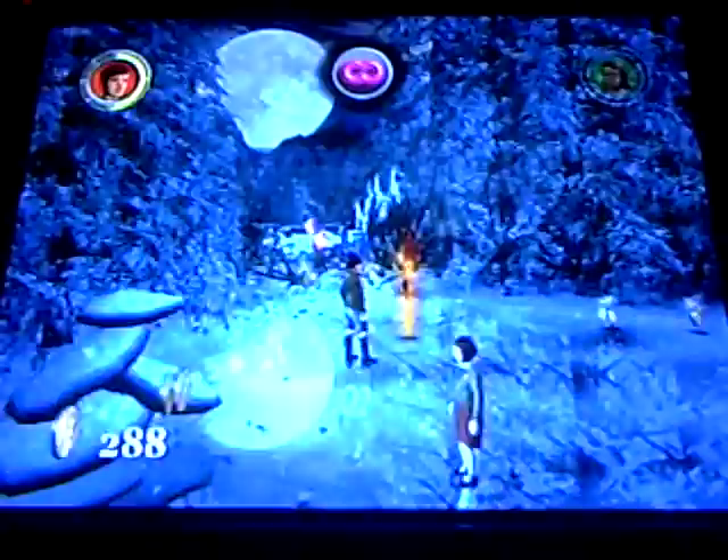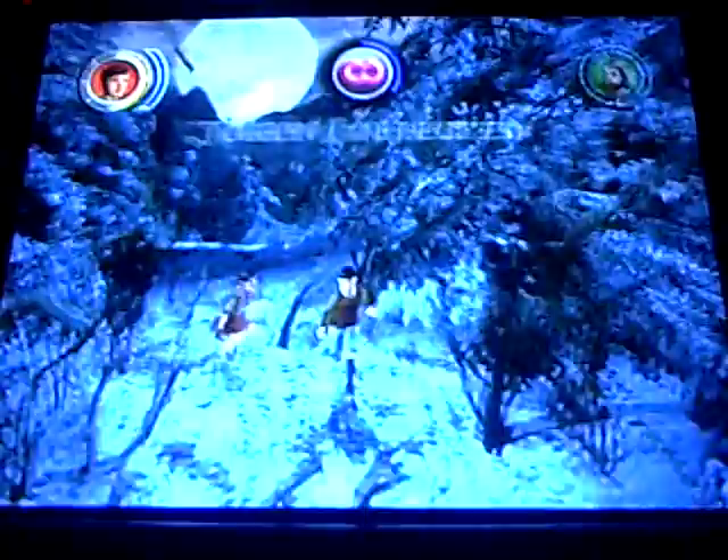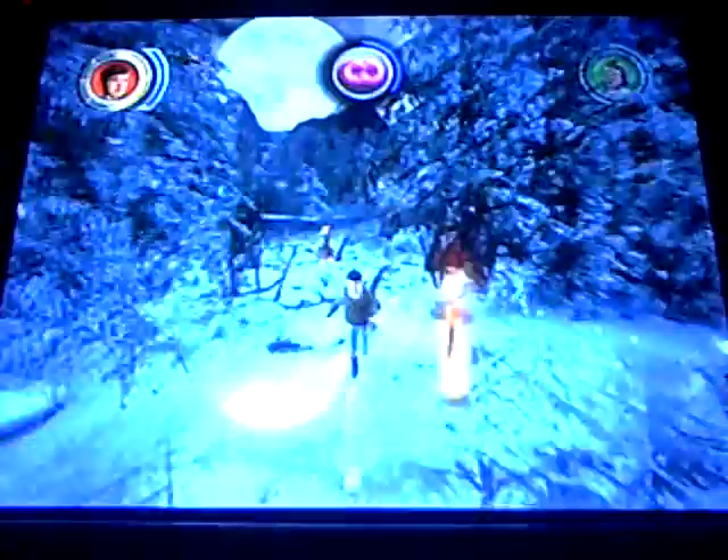You hit square to attack with the stick. As for these ice-covered things, you have to hit circle first to break the ice off. You're looking for all the tokens — once you get all six tokens, you can team up.